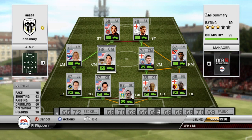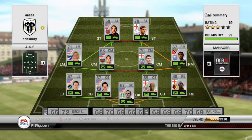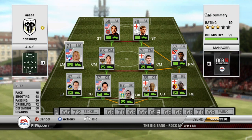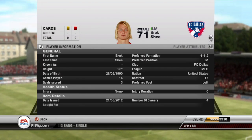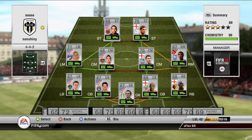On the other center mid we have a more holding, defensive-minded guy — Cameron: 75 pace, 72 defending, 78 heading. He's pretty tall at six foot three, so it's good to hold up play. Then we have big boy Brock Shea: 75 pace, 68 shooting — he's got some really powerful shooting, pretty good dribbling with 3-star skills. He's kind of hard to push off the ball, pretty strong, pretty tall at six foot three as well.